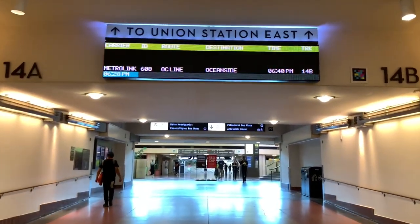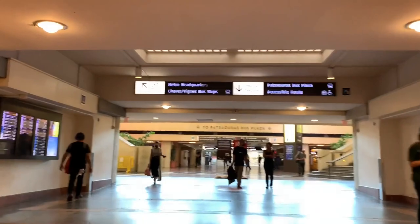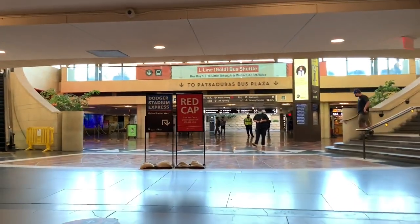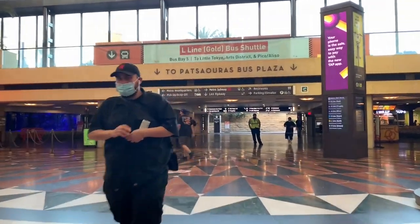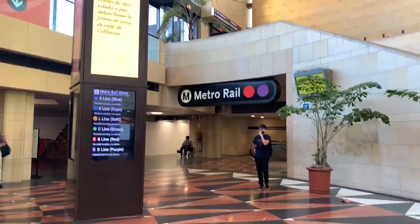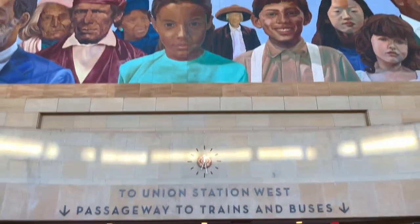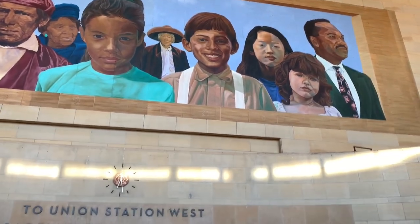We have already made it to this end of Union Station — we are at Union Station East. We started from Union Station West, where we are on the Vignes Street side. Here's the bus plaza where they have all the buses that come in from all over Southern California. And here is the subway station for the Metro Rail Red and Purple Lines. Here's the passageway to Union Station West — I really love this mural.